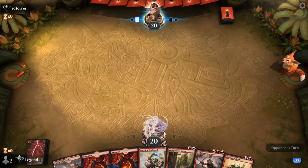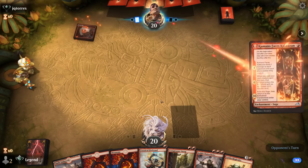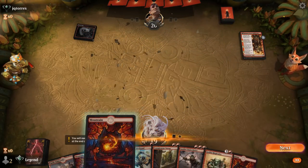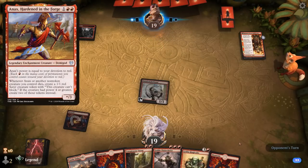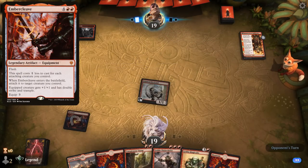We're on the draw with a fine hand — good curve topping off with a Ringleader. Opponent looks like classic mono-red, which I think is a rough matchup for us in general, just because the combination of Anax plus Embercleave we don't really have an easy way to remove, and that tends to kill us before we assemble critical mass.